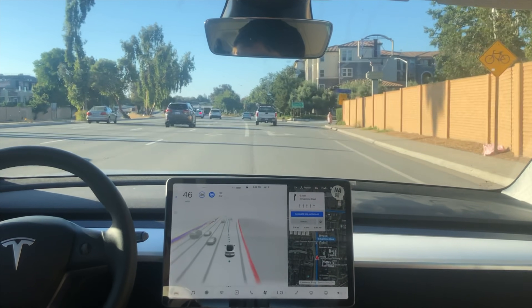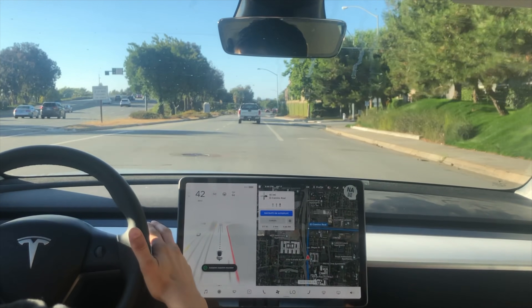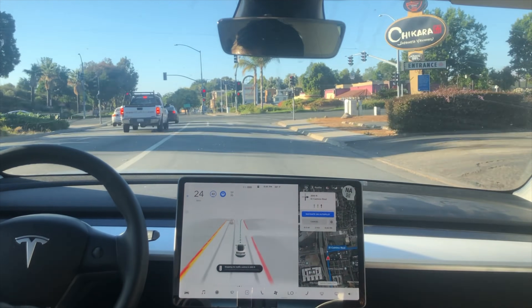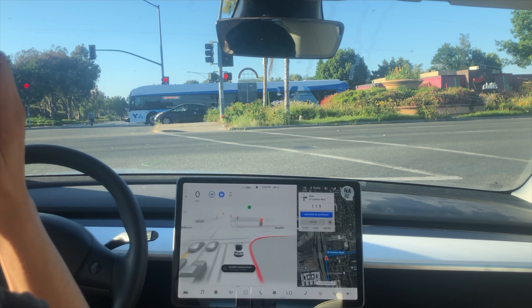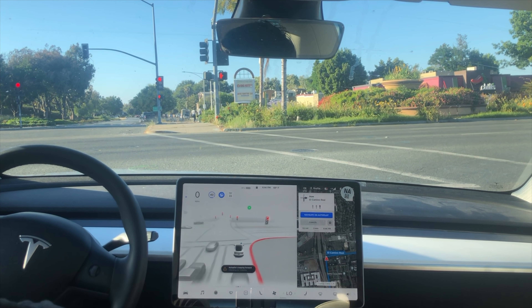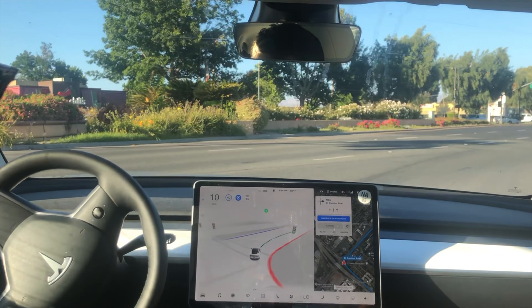We need to go this way — it tried to keep us on the main road because it didn't know what to do there. We're going to reactivate it now. Let's see if it gives us an unprotected right turn on red here. It says it needs to creep forward for visibility. The intersection appears clear and the Tesla decides to go.